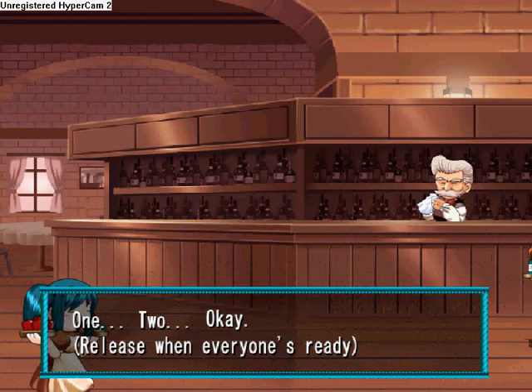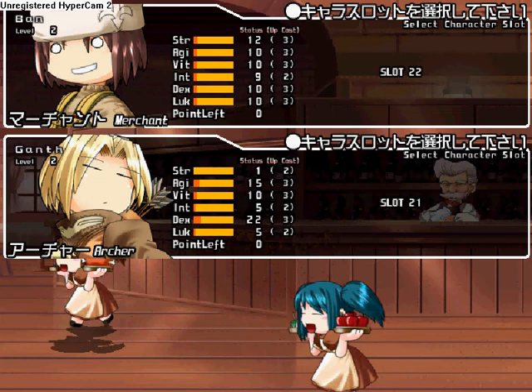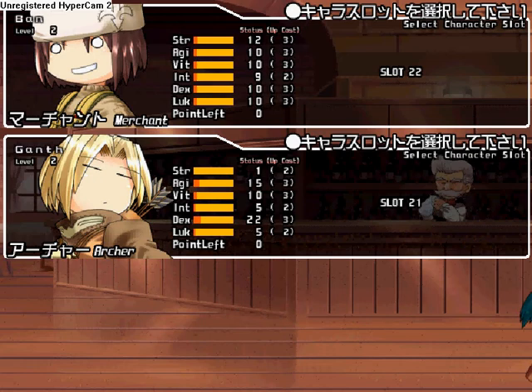And here we go. I will be using the character Ban — he's a merchant. My character is Gant, an archer.